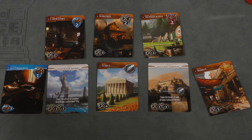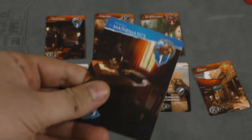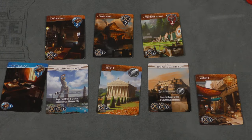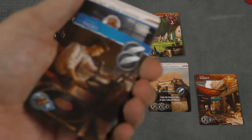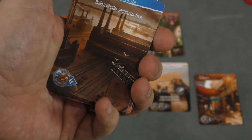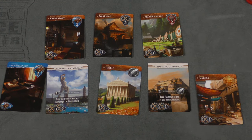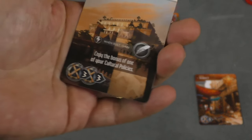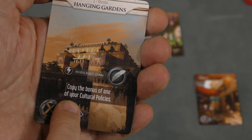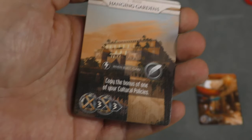For example, this temple costs four production and when activated gives a culture. Mathematics costs three science and gives another science when activated in the future. This market costs three production and gives a gold. Cards get better as you reach level three — like radio, which gives two culture for two science, or industrialization, which lets you build a wonder section for free, or this factory which gives three production. You can also build wonders of the world — the Hanging Gardens costs three production, but you need to pay three production twice to fully build it. When built, it gets added to your deck.